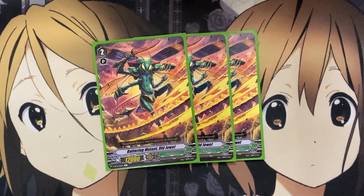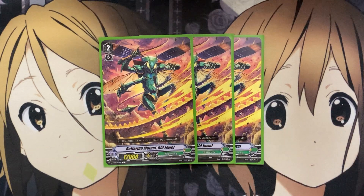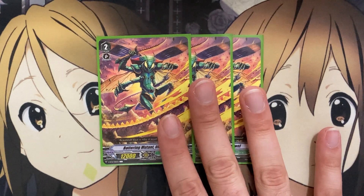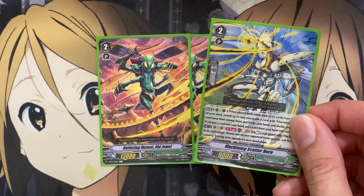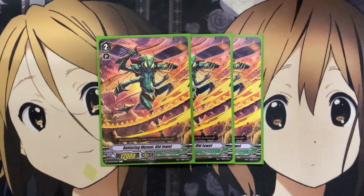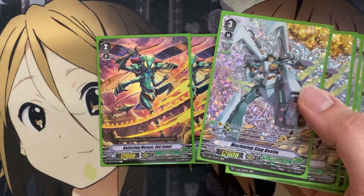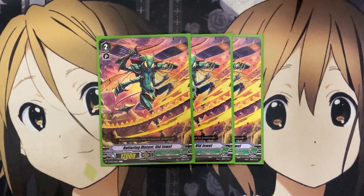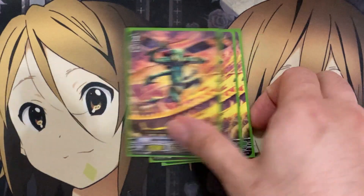For the last grade 2 spot, I decided to go with Battering Mutant Old Jewel, one of the newer cards from Phantom Dragon Aeon. It is not a Machining unit, so you won't benefit from those Machining-specific effects, but having an additional grade 2 rearguard with 12,000 power to swing into your opponent is a good resource. Even if you ride this card as a ride target, you just won't be able to call it out with Stag Beetle for the full benefit — though Stag Beetle isn't limited to which cards it calls from the soul, so keep that in mind.